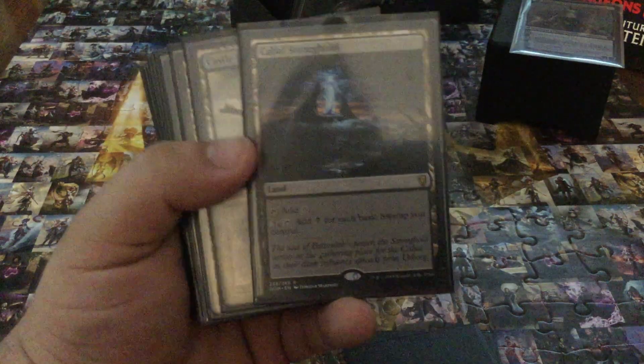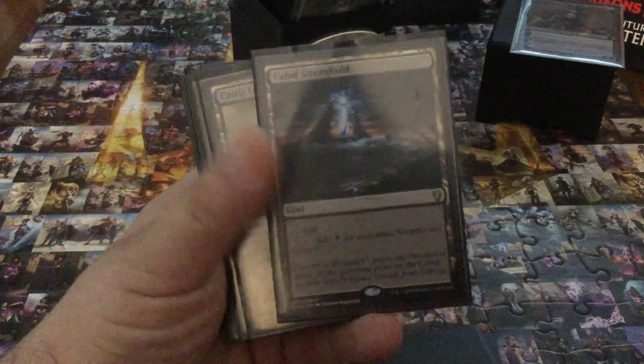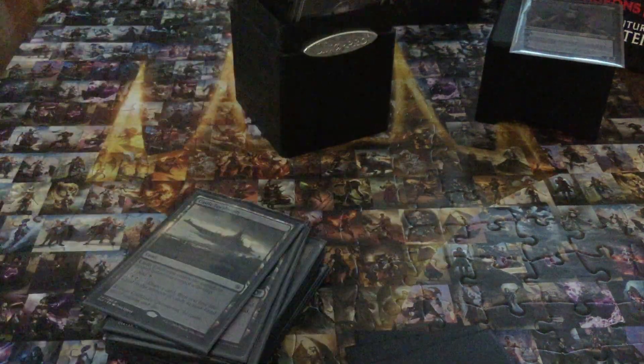Cabal Stronghold — not quite Cabal Coffers, but especially if I don't have Urborg Tomb of Yawgmoth in play, I can tap for the colorless, unlike Cabal Coffers. But it does the same thing, so it's more of a really good backup.